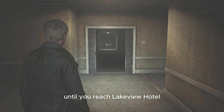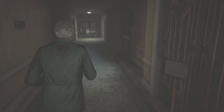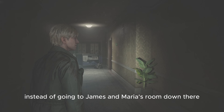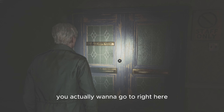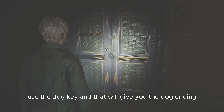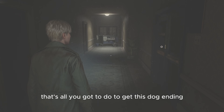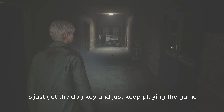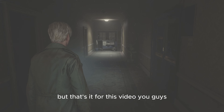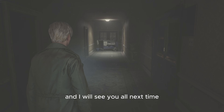Once you have both pieces, just keep making your way through the game until you reach Lakeview Hotel and get the third floor key. Once you're on the third floor, coming down the hallway, instead of going to James and Maria's room, you want to go to the observation room, use the dog key, and that will give you the dog ending. I won't spoil it, but that's all you have to do. Thanks so much for watching — be sure to like and subscribe, leave your comments below, and I'll see you all next time.